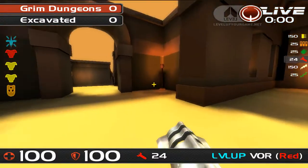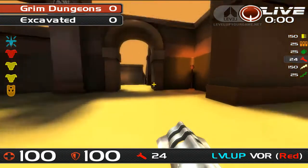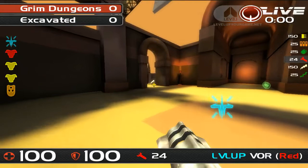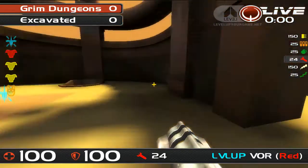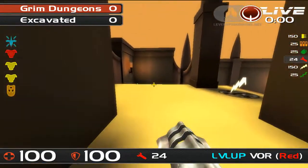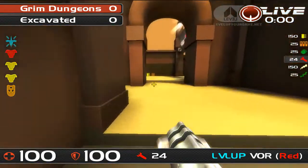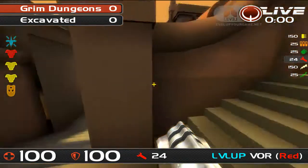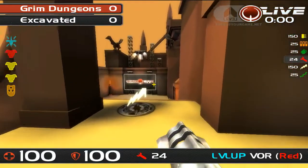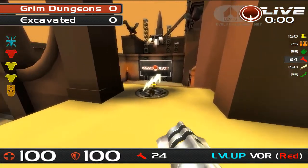Most teams want to hold red, though there are exceptions — teams that are more comfortable on what's viewed as the weaker side. But there's not much in it: two yellow armours and three shards, only about ten armour difference. Of course, the powerful lightning gun is here, so you're certainly not disadvantaged in terms of weapons. This is one of the strongest guns on the map.